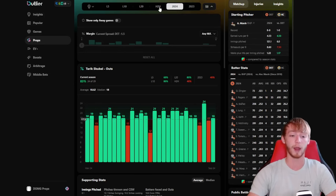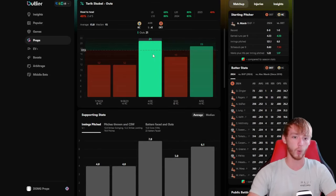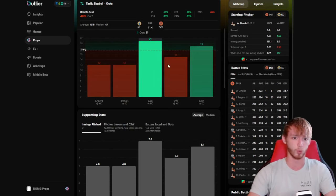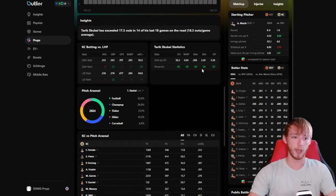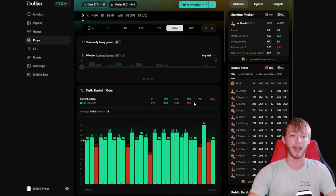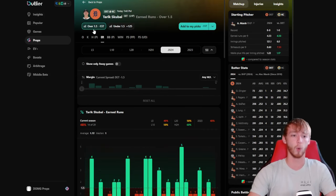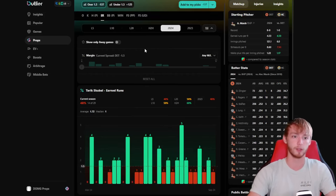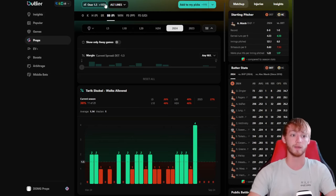Looking at how he's been against the Royals this year, he's over in two out of three — 21, 15, and 19 outs. He played them a little over a month ago with 19 outs, otherwise the last two games were in April and May. The Royals have a pretty good offense — ranked 8th in batting average and 11th in the last 30 — but in terms of WRC+, which is basically true offense versus lefties, they're ranked 20th this season and 18th in the last 30. His earned runs line is only at 1.5, which is a great sign for pitching outs on the over, similar to Blake Snell yesterday. He's also favored under 1.5 walks, another great sign for the over.